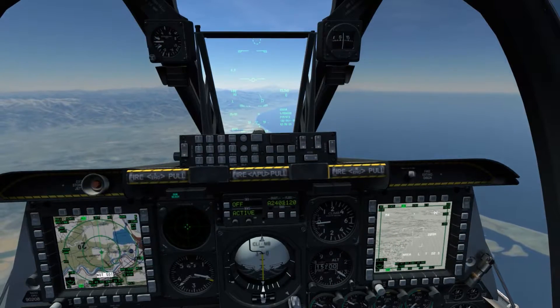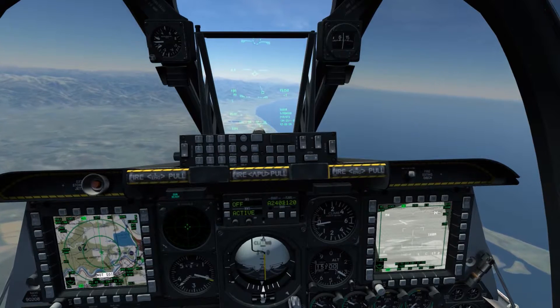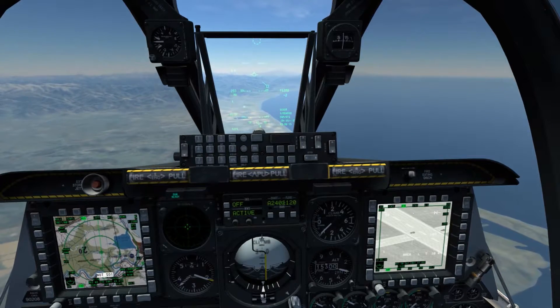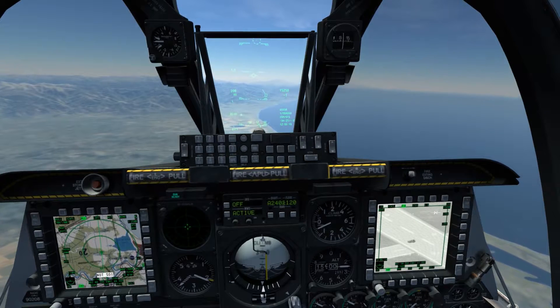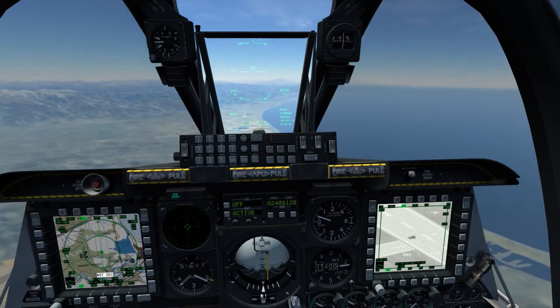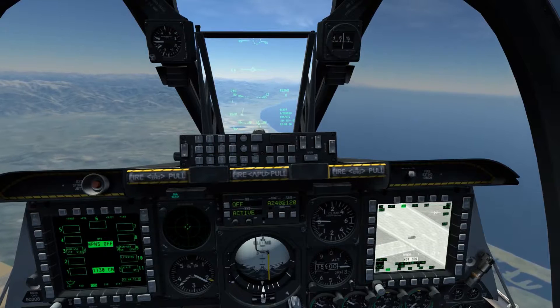For the first step, I'm going to find the targets that I'm going to be attacking using the targeting pod, and I'm going to set a sensor point of interest on the first target. Due to the nature of how forced correlation will fire directly onto the position that you designate, it is essential that you set your sensor point of interest directly underneath the vehicle, as improper placement can easily cause the missile to miss at the ranges that we're firing at.